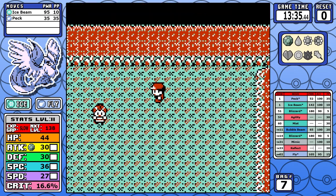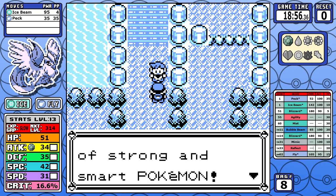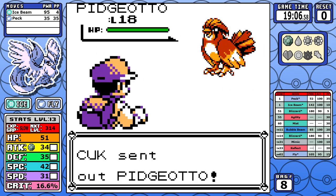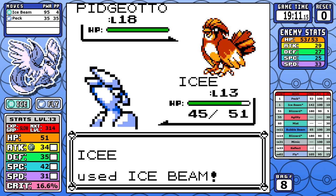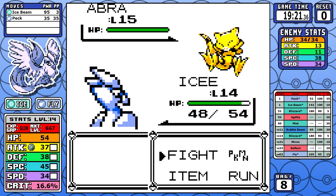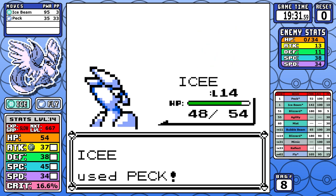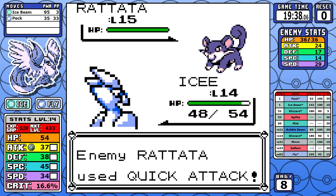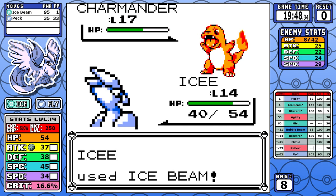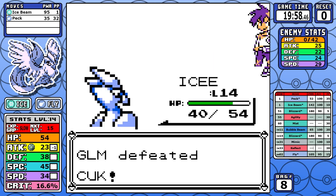Making our way to Cerulean, I have four Ice Beams left after Mt. Moon and immediately go to Rival 2 before healing. With Ice Beam in hand, Sand Attack is not an issue at all. I use three of the four Ice Beams and a couple of Pecks to finish off weaker opponents like Abra. It's a very quick and easy battle even though we're only level 13 — most Pokemon would struggle at that level, but Ice is just a really strong typing.